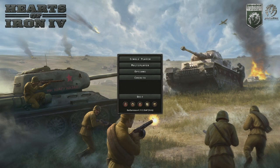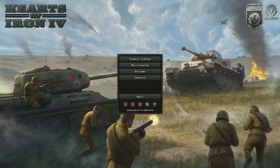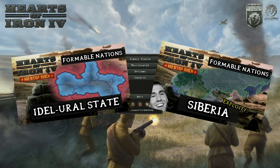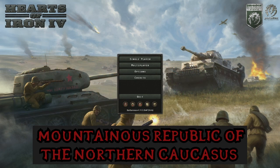Hello and welcome back to another Formable Nations video. Today we're going to be addressing the third of the traditional Formable Nations added with No Step Back. We've done the Idyl-Ural and Siberia, so now it's time to tackle the Mountainous Republic of the Northern Caucasus. Let's begin.